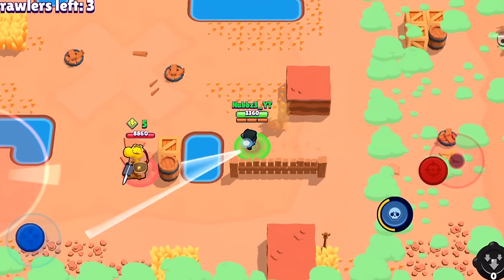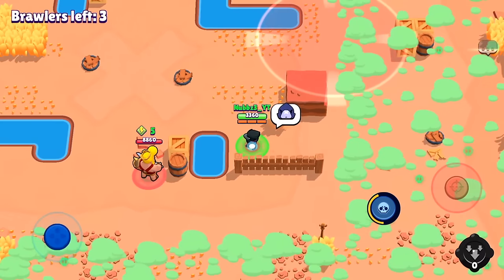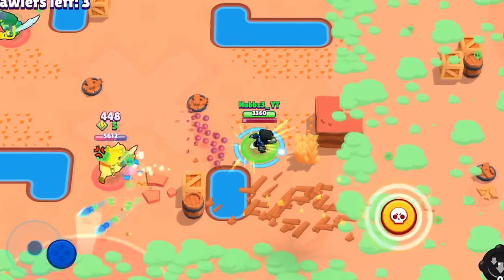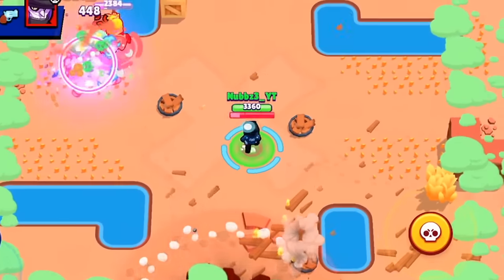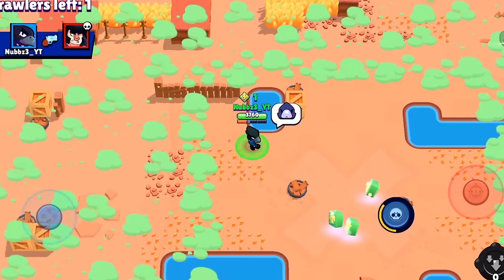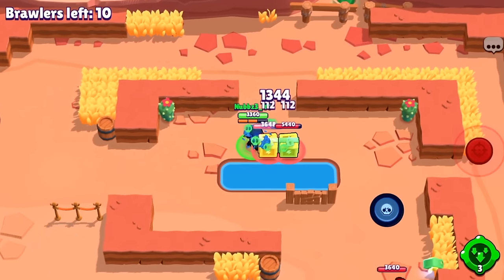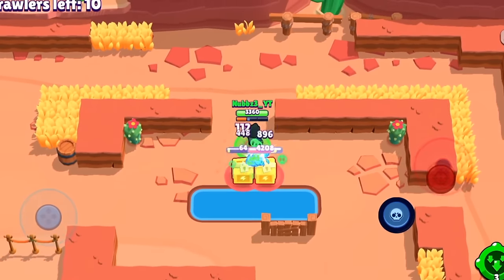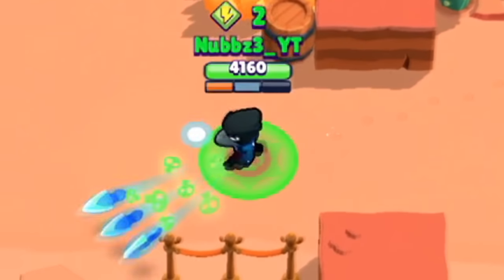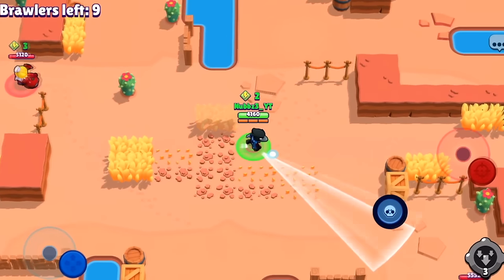A lot of people don't push their brawlers because they don't like them or don't realize how important the trophy road is. Pushing brawlers right now is really good — not just for trophy road rewards or brawl pass rewards, but also for ranking up your brawler. You get tokens, star points, quest progress, and daily tokens. All of these stack up like crazy, so the gist is: track your trophy road and focus on pushing brawlers evenly.